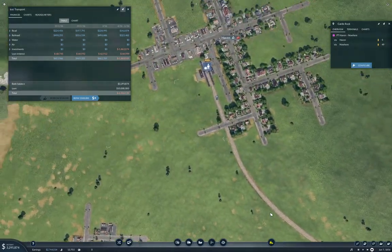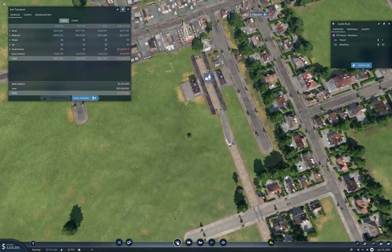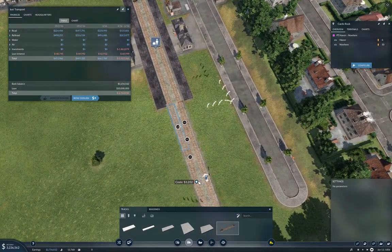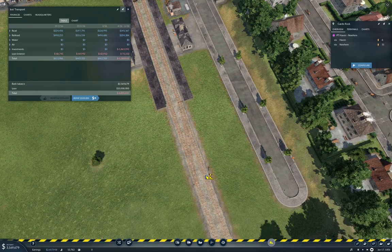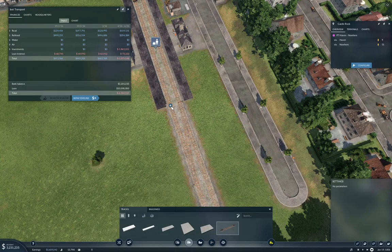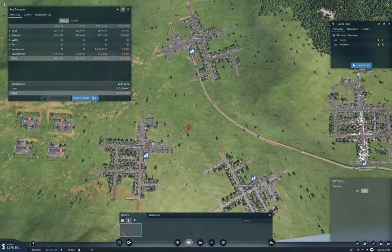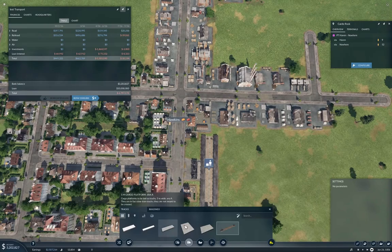Now we need to do the track bit. Depending on how fiddly this gets, I may speed this up, but I suspect not. If we just bring this out here, we need to kill that track, redo this, and put the signal back. Now we need to get out of the Hawkins town here.